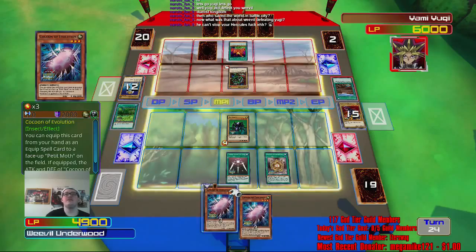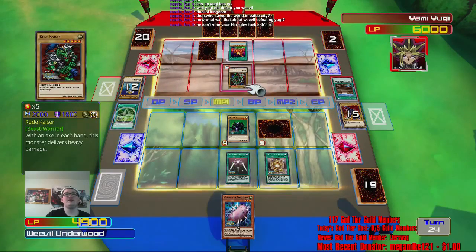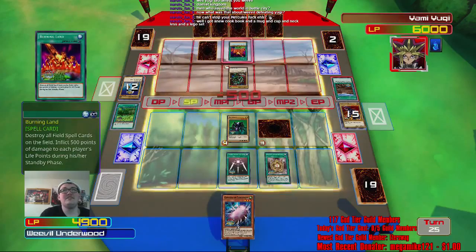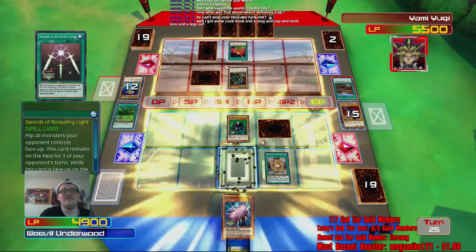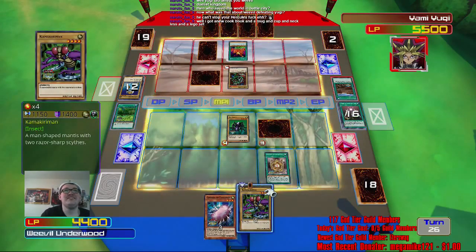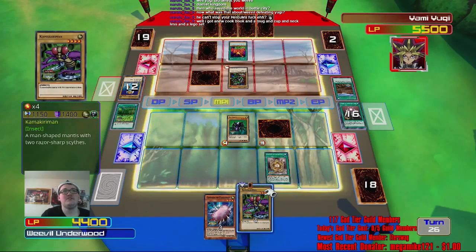Give me more of this. I'm just gonna set one of these. It's got like 2,000 attack. I just need to finish this duel — I have to pee. Take that 500 damage, Yugi. What the hell is this? Kamakiri man — it's not what I need. I don't even think he would have enough — no, he'd be short like 50 actually.